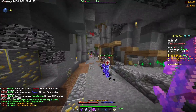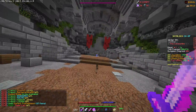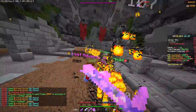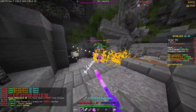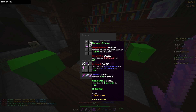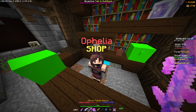Here's some general information: dungeons are unlocked one after another, and every player in your party has to have beaten the previous floor to unlock the next one. For example, to unlock floor 3 you need to have beaten floor 2. The dungeon potions sold by Ophelia will also improve in strength as you beat more floors. Make sure you have the Super Boom TNT to find secrets too.